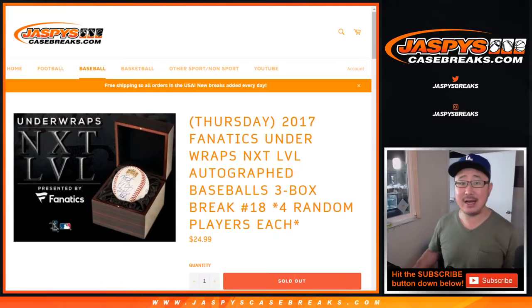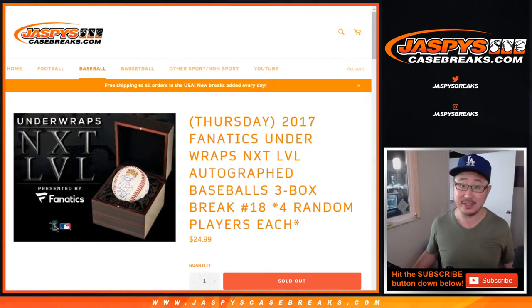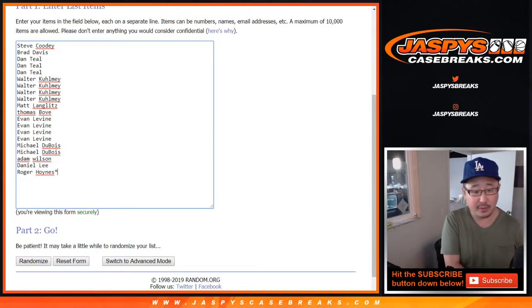Hi everyone, Joe for Jaspi's CaseBreaks.com coming at you with 2017 Fanatics Underwraps Next Level Autograph Baseball. We finally got it delivered to us. Thanks everybody for their patience on that. This is 3-box random player break number 18. Now one spot gets you four players, so let's quadruple this list.